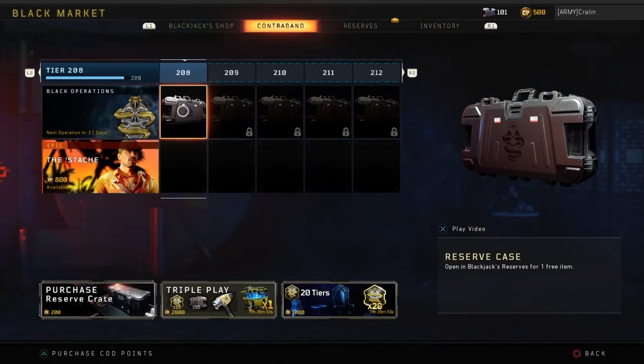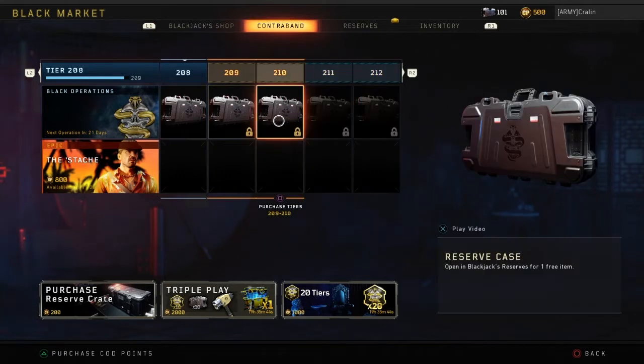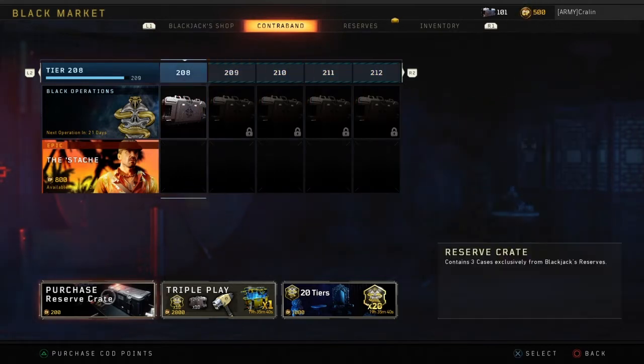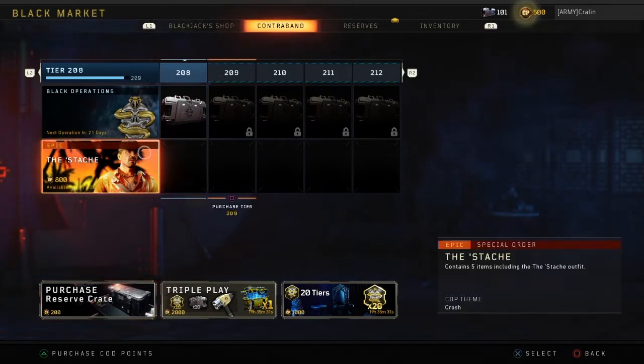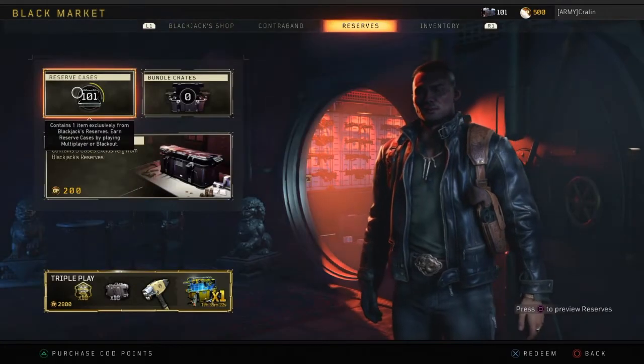Let me explain the difference between cases and crates. About every one or two Blackout games I play, I get a free reserve case. In a reserve case you get one free item. If you were to purchase a reserve crate, you get three cases in one crate. So if I opened 100 crates I'd get 300 cases, but here I'm opening 101 reserve cases I got for free every time I play.